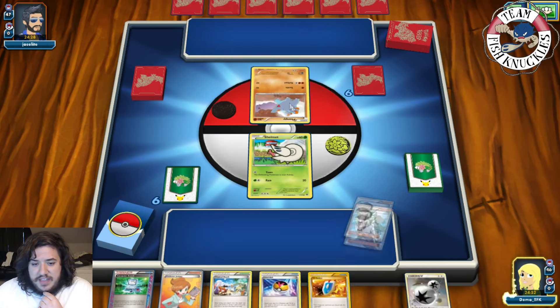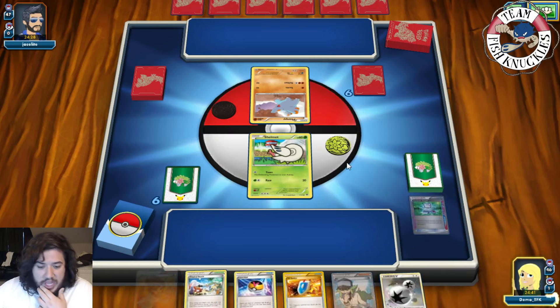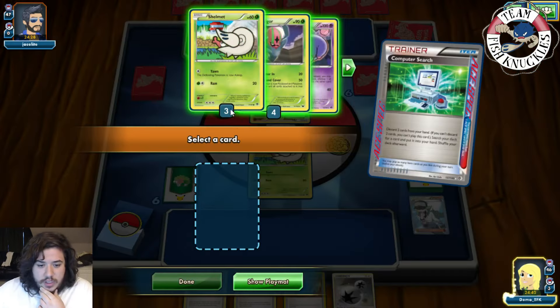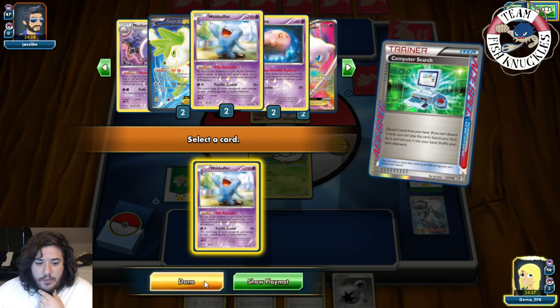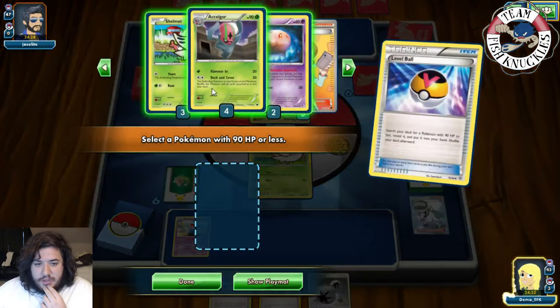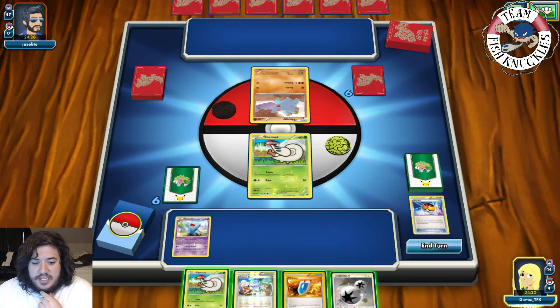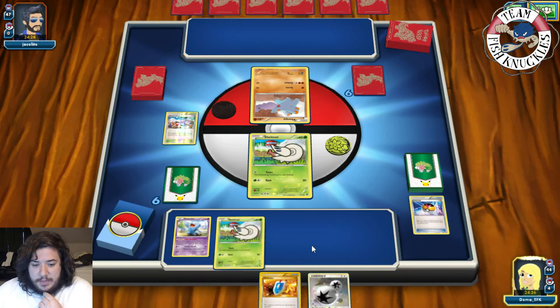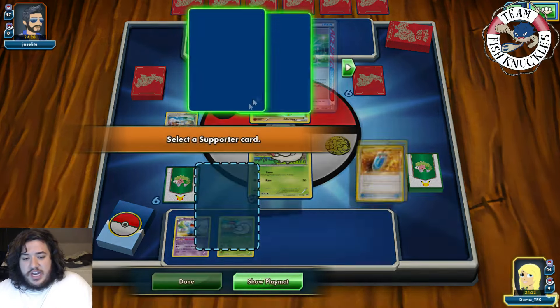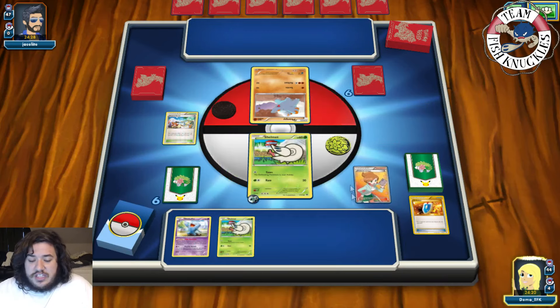We think we should still be okay. Computer Search discards one and two — we grab a Wobbuffet. We put it active, Love Ball for another Shelmet. We put down Tropical Beach, attach a DCE to the active, put down Shelmet. We Juniper to discard our hand and draw seven new cards. The only scary thing is they could play Syrup's Scoop or Enhanced Hammer to discard our DCE. We Ultra Ball discarding a Shelmet to grab a Munna, to potentially get Musharna out next turn.